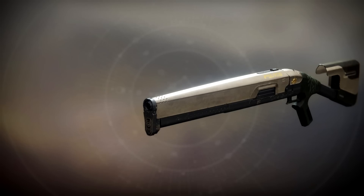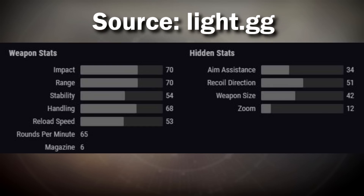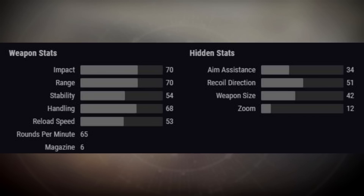Ganora's Axe was a year one shotgun brought up into random roll capabilities with Season of Opulence, and looking at the stats this is a pretty impressive weapon. It belongs to its own somewhat unique archetype — it is a Suros Precision Frame shotgun, which means it fires a single slug round. This weapon's recoil pattern is more predictably vertical, and stats-wise it's a very impressive weapon.